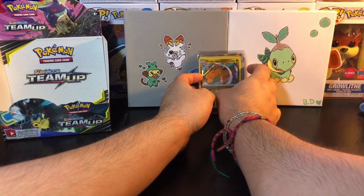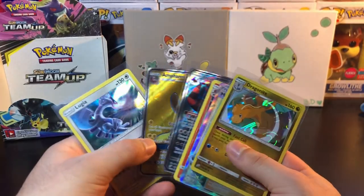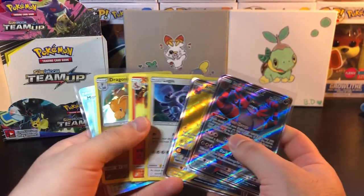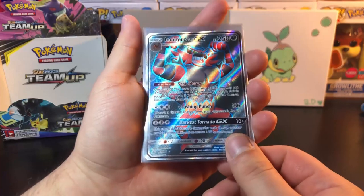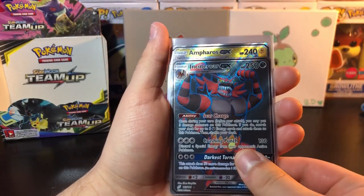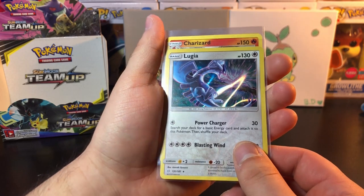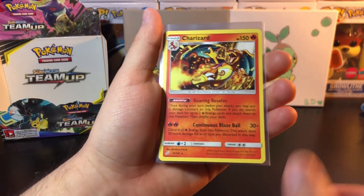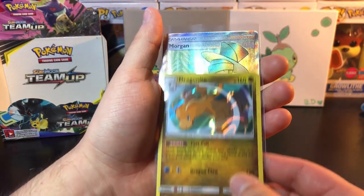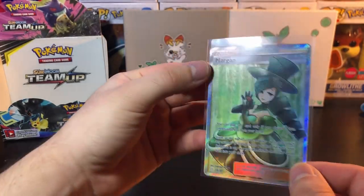Honestly, even without the Rainbow Rare we still finished really strong — three Full Arts and pretty much the most expensive Holo Rare in the set with Lugia. Let me just organize these real fast. So on the left side of the box: Incineroar Full Art, Ampharos GX Full Art, Lugia Holo Rare — that one looks thick — regular rare Charizard which should be counted as a holo, Dragonite regular holo, and Morgan Full Art trainer. These trainers are going up in price — check the prices.